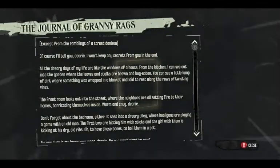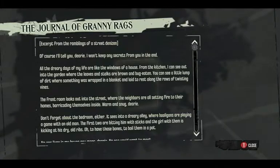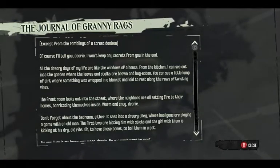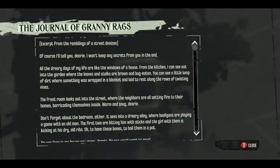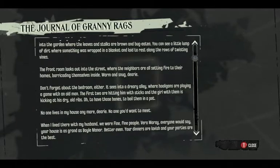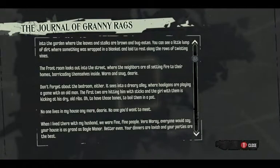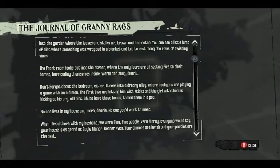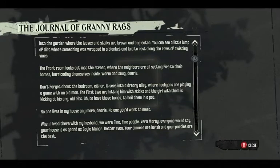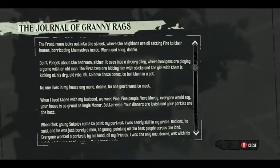We'll go with the fish one. 'The Journal of Granny Rags — Excerpt from the Ramblings of a Street Denizen.' Why would someone write this down and make it a book? 'Of course I'll tell you, dearie. I won't keep any secrets from you in the end. All the dreary days of my life are like the windows of a house. From the kitchen I can see out into the garden, where the leaves and stalks are brown and bug-eaten. You can see a little lump of dirt where something was wrapped in a blanket and laid to rest along the rows of twisting vines. No one lives in my house anymore, dearie. No one you'd want to meet.'